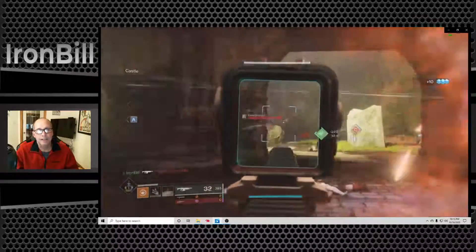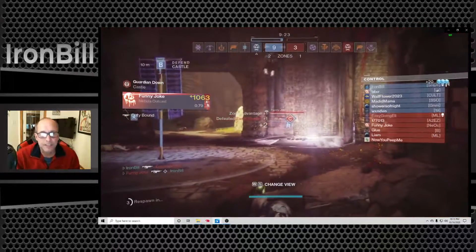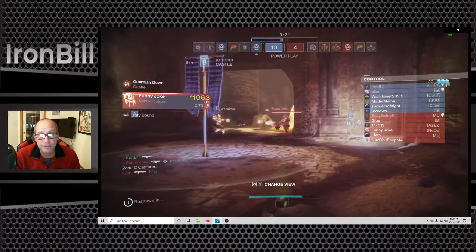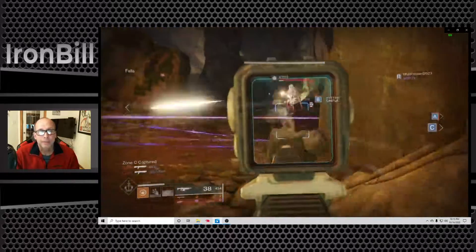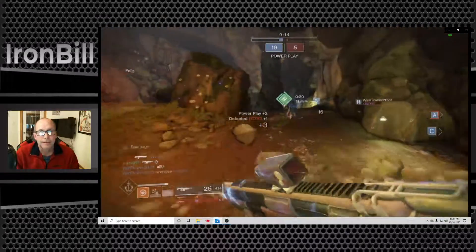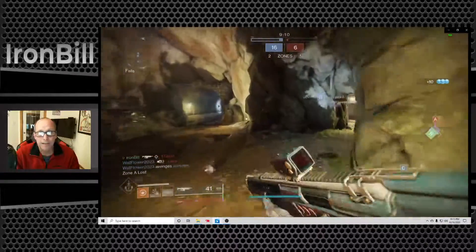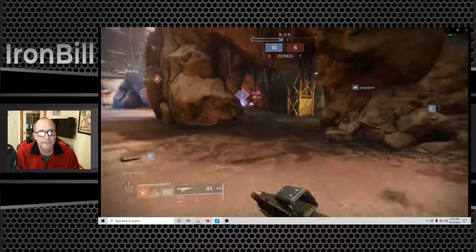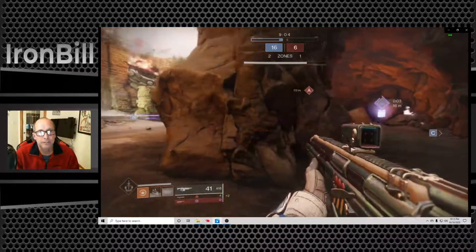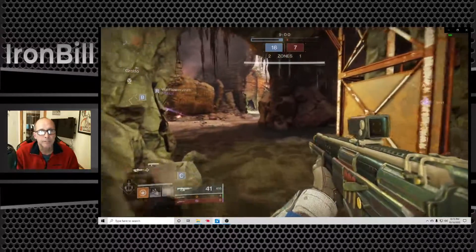I see a guy to the left and get him, but I get fixated on him — I saw the guy on the right too, I just didn't take him. I'm going back up to help get B, which is already taken. We have two zones, that's what we want. I'm going to try to defend the heavy.